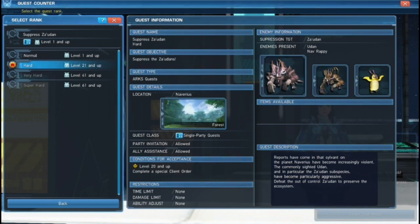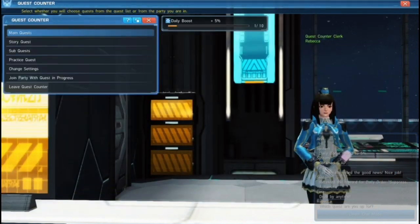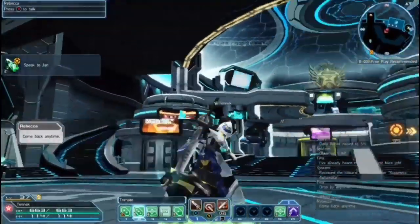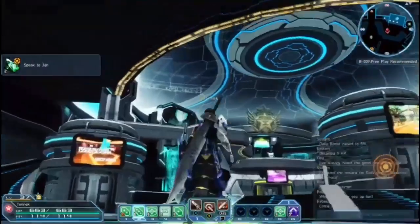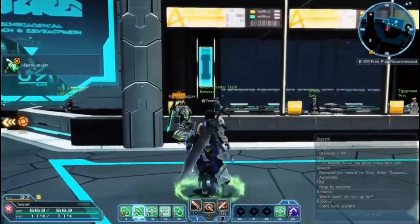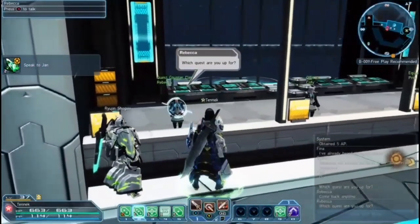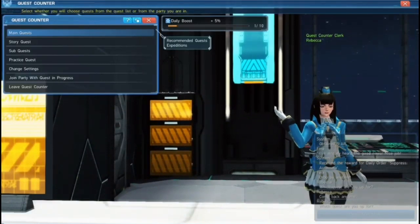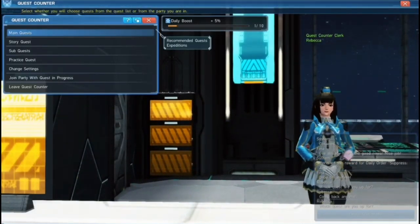There are Urgent Quests, which are kind of like PSO2's raids. They're little timed events that pop up throughout the game. You'll know when they appear — they'll make a big announcement in the game, the ceiling up here will turn red and all that stuff. Urgent Quests are a good way to help you level as well.